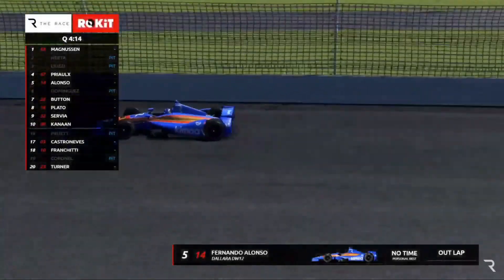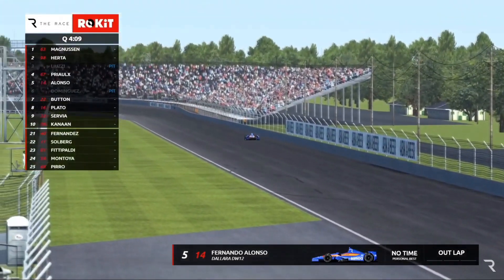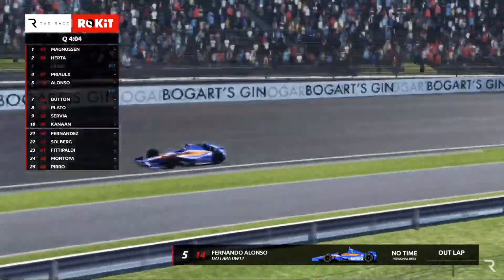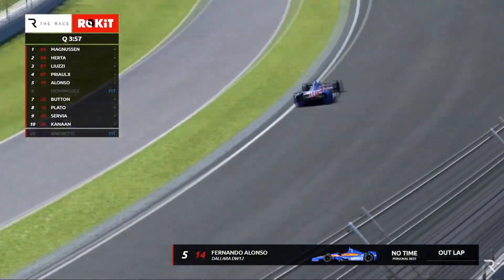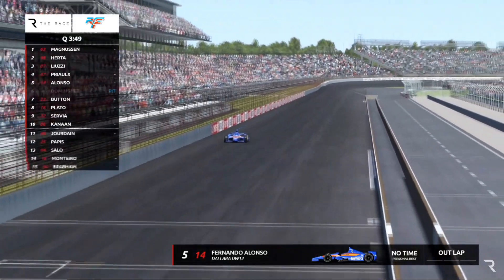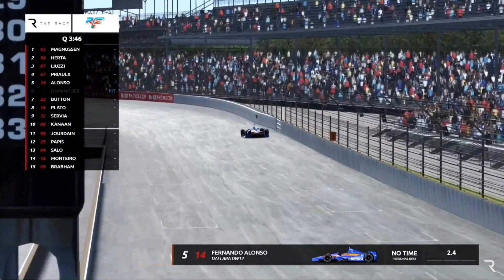Everything everyone wants to see during this break — Fernando Alonso and Button have an interesting rivalry, and Alonso is still chasing the triple crown. This could be a step toward it. The Indianapolis 500 is 800 left-hand turns, and that's exactly what you're going to see today — nothing but left turns.